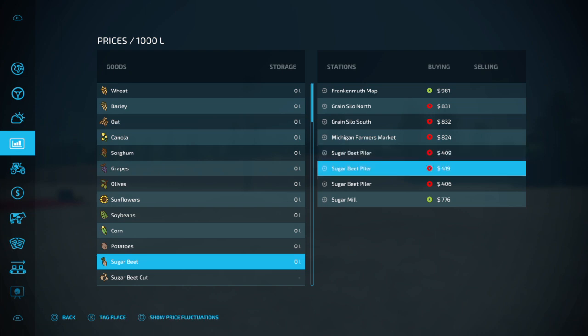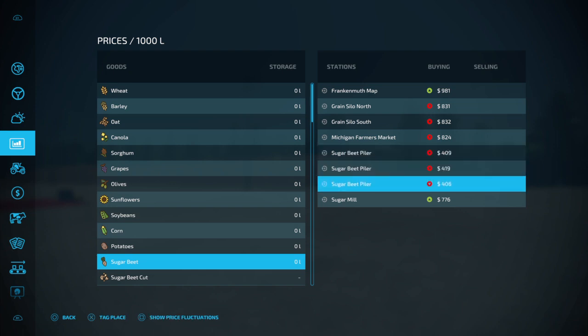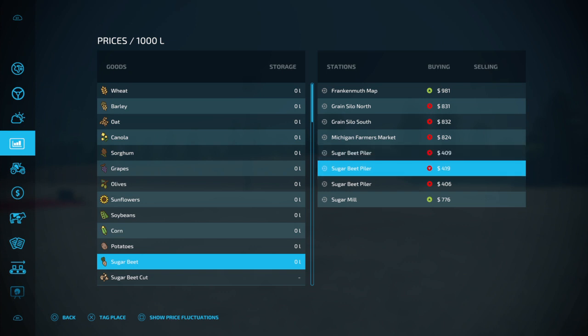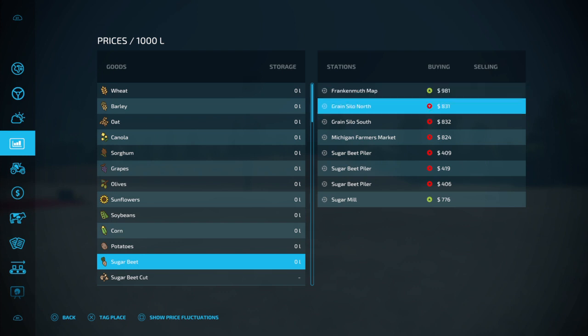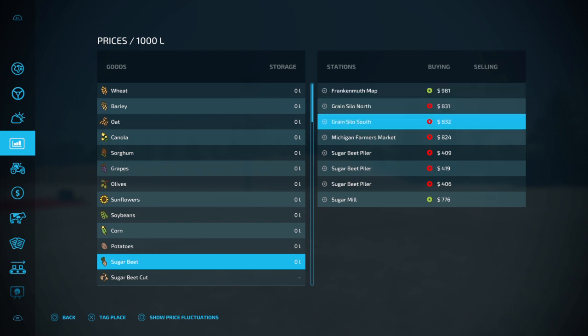Sugar beet piler — there we go. One is making 409, one is making 406, and one is making 419. I would either go with the Frankenmuth map or I would go with grain silo north or grain silo south.